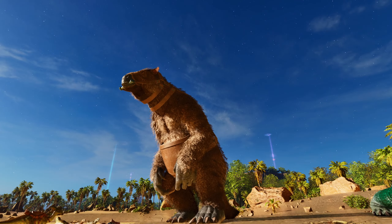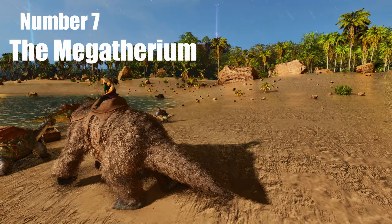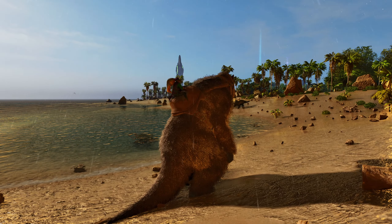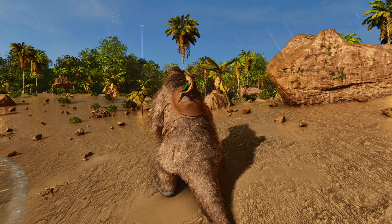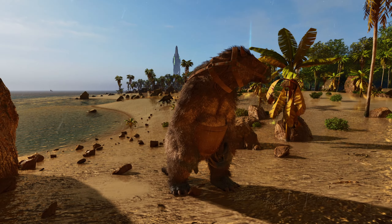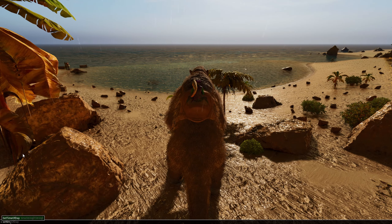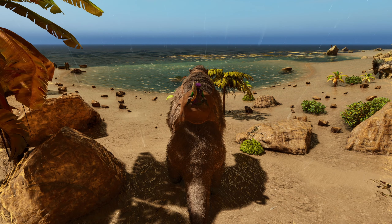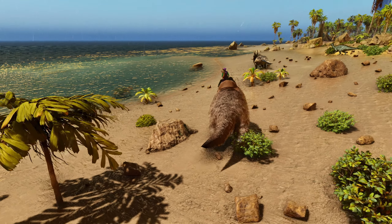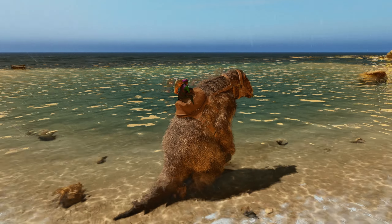Next is the Megatherium — the sloth. These guys are tanky, move pretty well on land, and are not great in the water, but if you need a cave creature and one can fit, this is an awesome critter. Ball it up in a cryopod and pop it out inside the cave. In the cave, not much aggros to a sloth — bugs usually leave it alone. If an insect does bite it, it goes into a rampage and gets a bonus on damage. If you're doing the Broodmother boss fight, bring a bunch of sloths — you won't regret it.